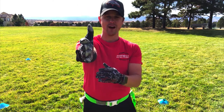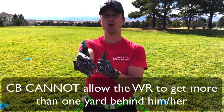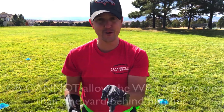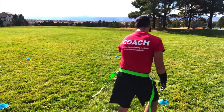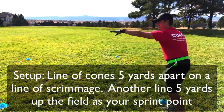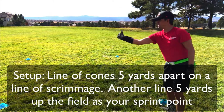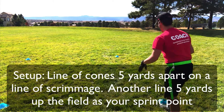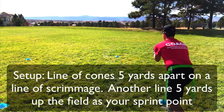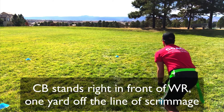The wide receiver runs a fly pattern straight down the field and tries to run past the cornerback. The cornerback cannot allow the wide receiver to get more than one yard behind them — if they do, they do five push-ups. I've set up cones and got players paired off so everybody can go at the same time. Here we go — I'm the wide receiver, I've got a cornerback right in front of me going one-on-one. Ready, go!